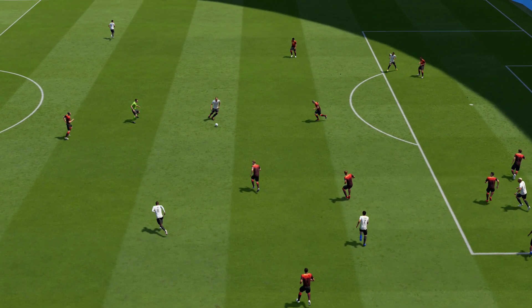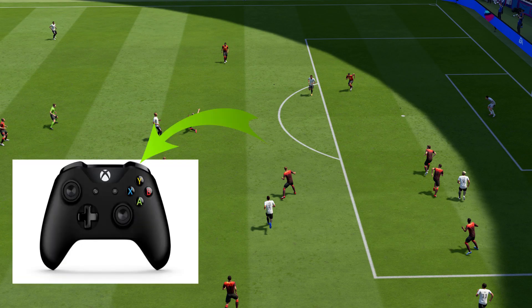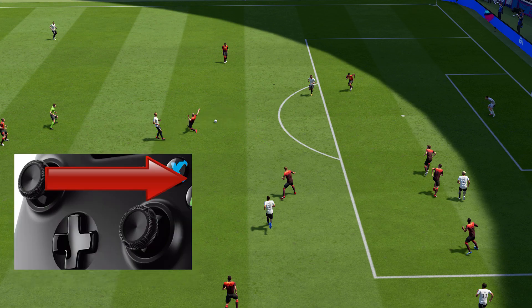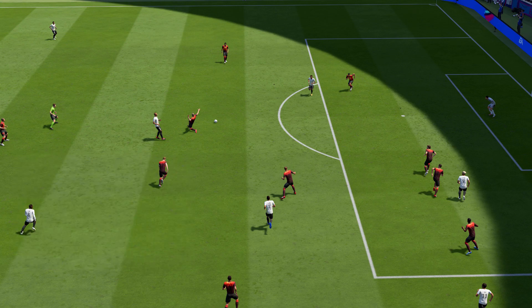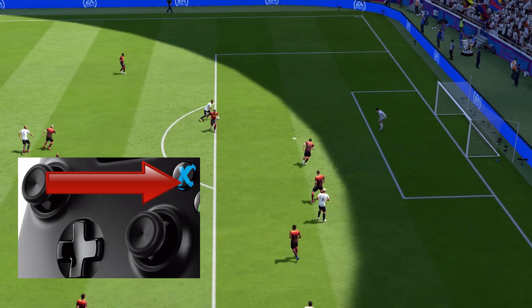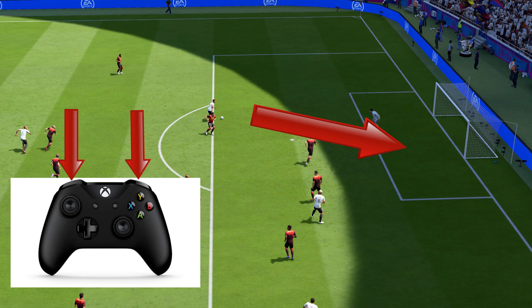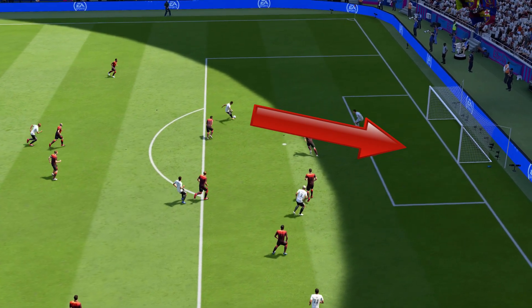Now for the button movement: when you pass the ball to your player on the edge of the box, press RB like you're going for a finesse shot but do not press B. Press RB and move your left analog stick in the direction you want to go. For this I moved to the right side, so I press RB and move the analog stick to the right. From there you can either go with a power shot — just B — or a low driven shot by pressing LB and RB at the same time, then B.